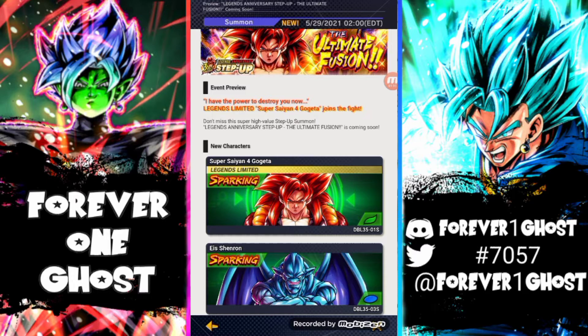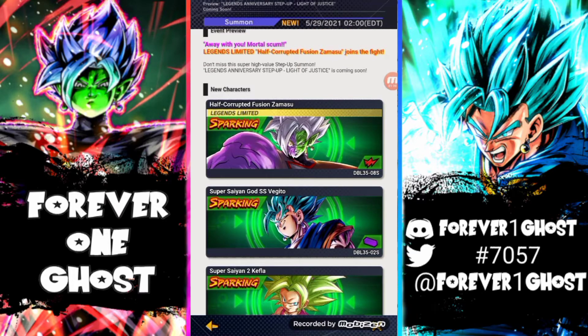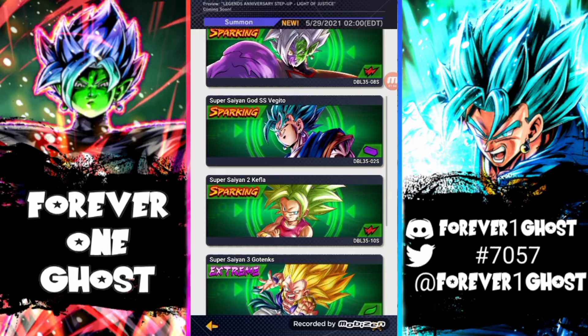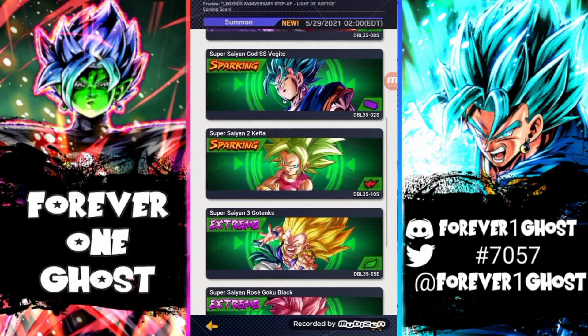Maybe everyone will give everyone a fair shot — that's my perspective. Let's go ahead and check out Zamasu's banner, the Corrupted Zamasu. We have the LF Zamasu Corrupted who is a red card, then of course the new Super Saiyan Blue Vegito which is a purple card, and then Super Saiyan 2 Kefla who will be a red card, and then the extreme Gotenks and Goku Black. Including that fact, that's actually pretty nutty.